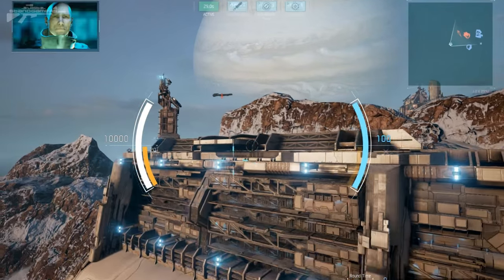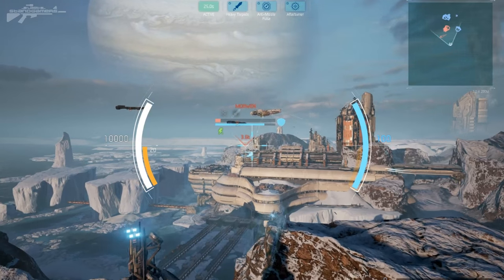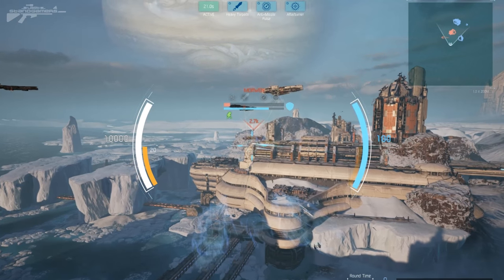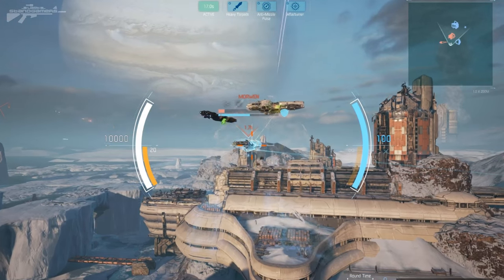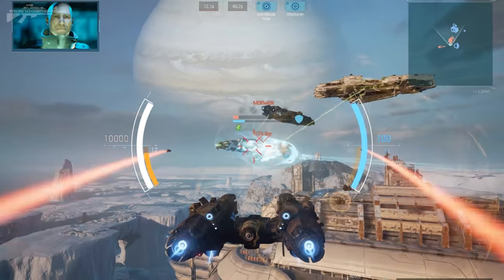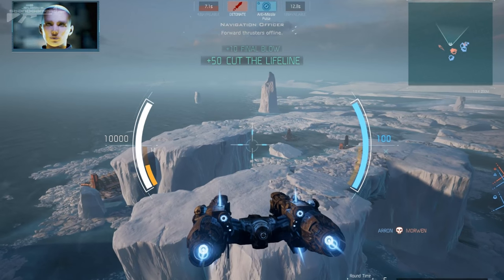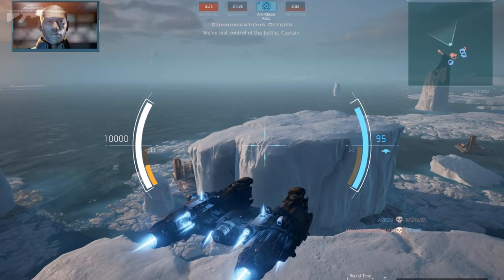Let's jump straight into the action. I am not the best Corvette pilot, but I do like to apply some very sneaky tactics to take out my prey. My first target here is going to be their healer, their tactical cruiser. You can see that green beam is actually healing those two ships. I'm going to approach very quietly, launch my torpedoes, take him out, and then before the rest of the fleet spot me, get out of the area. This will allow our team to do maximum damage without those ships being healed back up.